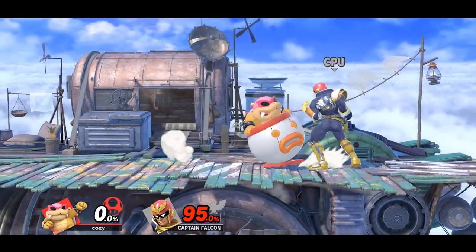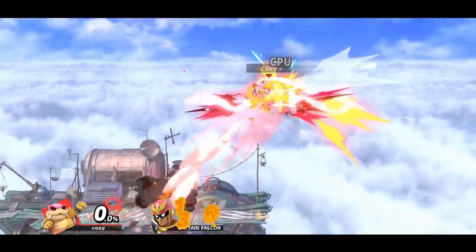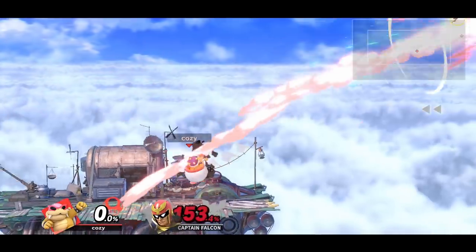The Koopalings have a couple of kill confirms: one is by hitting the opponent with an exploding up B, then placing yourself appropriately for a forward air to connect. The other is by using the little robot Koopa to connect into a falling back air.